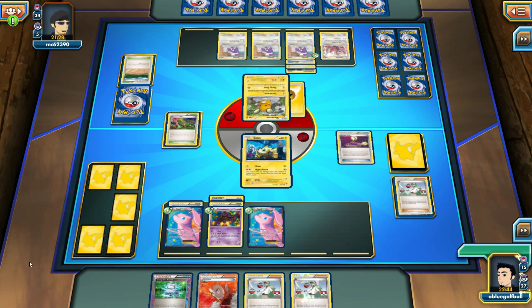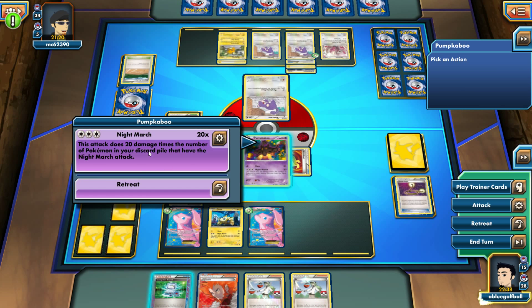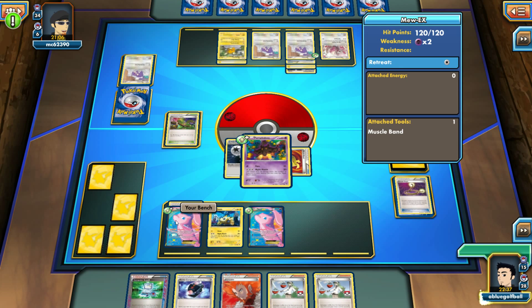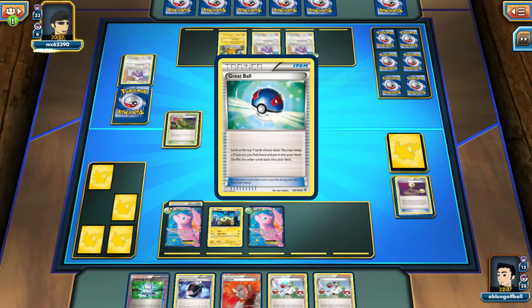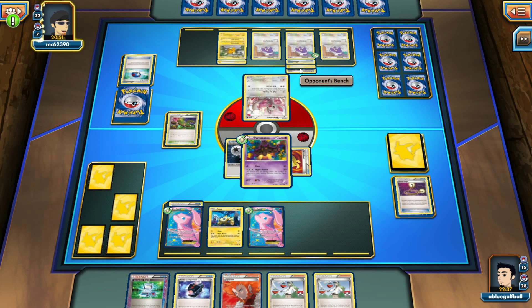We're going to Night March and knock this guy out. My opponent will definitely get a knockout here. We can use Computer Search to get the DCE, play it onto the Mew, and knock out the Raticate. Or we can just play Lysandre — yeah, we'll do that. We'll bring out the Rattata with the energies and knock it out.